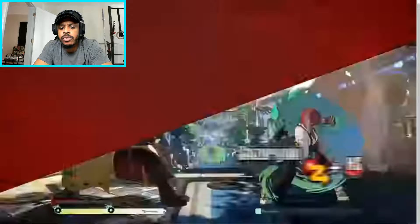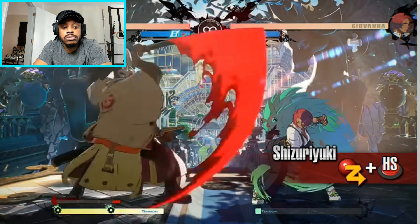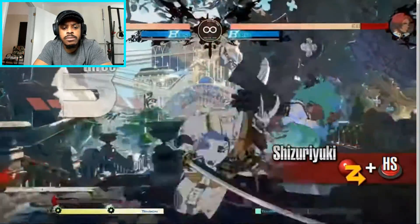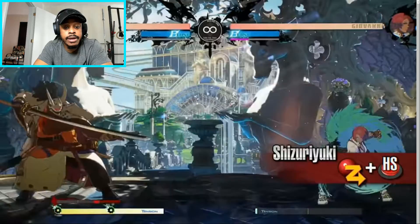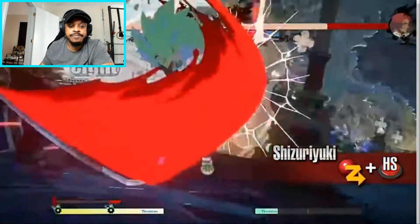Shizuri Yuki — an anti-air attack that covers a large area. A follow-up attack activates on either hit or block, sending the opponent flying away. This move has fast start-up, covers a lot of space, and deals great damage, so try using it in combos after normal or special moves. It can be canceled into other special moves on hit or block. Using this move increases the blood gauge.